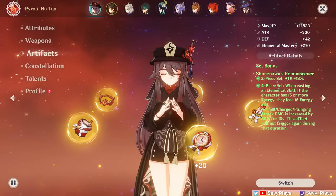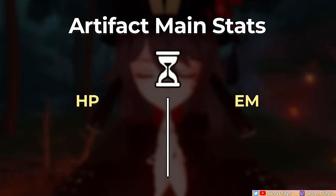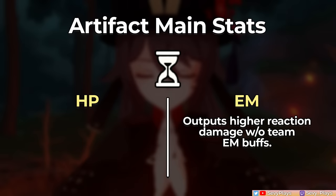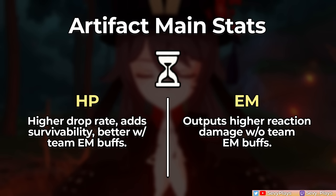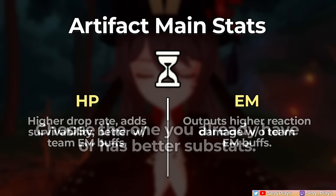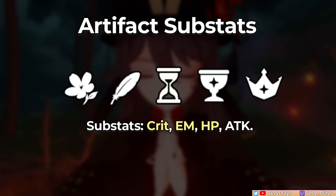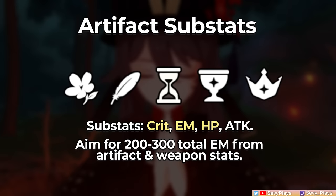Now let's start discussing her artifact stats. The question many ask is whether to run an HP or EM Sands on Hu Tao — both are generally viable. An EM Sands will output more reaction damage if Hu Tao isn't already getting EM buffs from teammates. However, HP Sands are more common, add more survivability, and perform better if Hu Tao already gets EM buffs from teammates. In general, stick to whichever you already have with good substats, or if you have both, use the one with significantly better substats. Then aim for a pyro damage Goblet and a crit Circlet. For substats, prioritize crit, EM, and HP with ATK as the lowest priority. A good target for total EM is 200–300 before factoring in teammate buffs. Hu Tao generally doesn't need Energy Recharge.